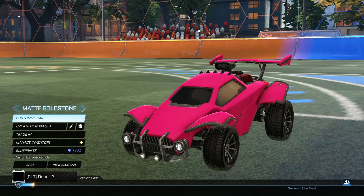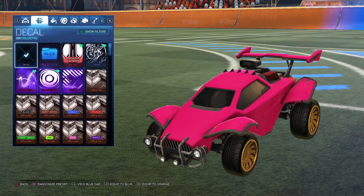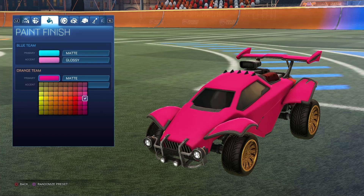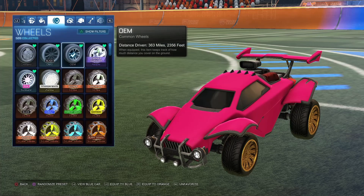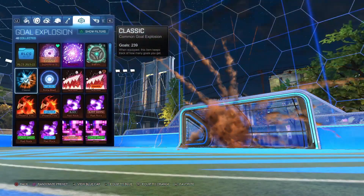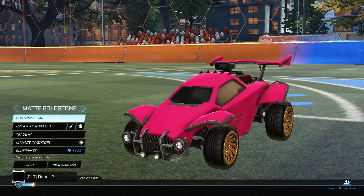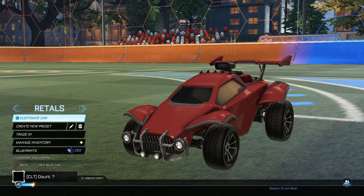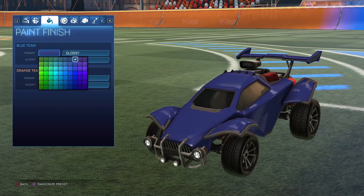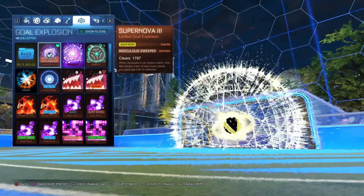Let me turn on the Bacchus Mod for this one too. I got this one from Justin. Matte paint finish — I don't know why the secondary is pink, but here are the colors: the lightest blue, middle pink, same as the Shisa ones. Matte paint finish, and I don't have Goldstone so I have to Bacchus Mod them. Alpha Boost and then Classic Gold Explosion. Let me take off my Bacchus Mod again. Next up, we got Rattles' Stock Octane Car Design — one of my favorite car designs probably, I'd love to use this one. All the way at the top, both of them. OEMs, Alpha Boost, and then Supernova 3.